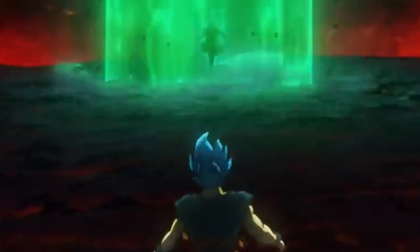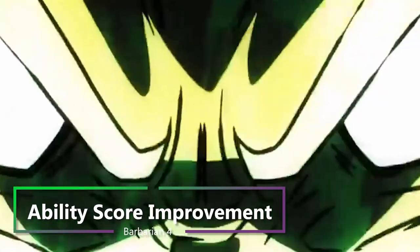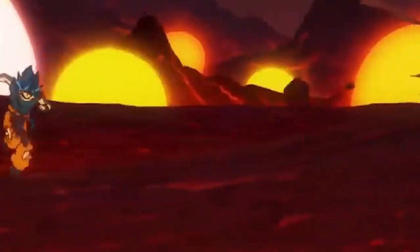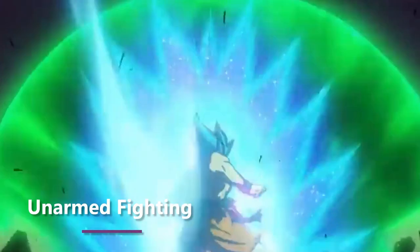I know that was a lot of effects to get through, but we can still keep leveling up in Barbarian and improving them. At 4th level of Barbarian you get an ability score improvement, and we need to be able to hit a bit harder, so we're going to pick up a feat. And since we rely on our hands so much, let's take the feat Fighting Initiate, and grab Unarmed Fighting.